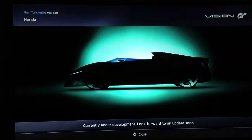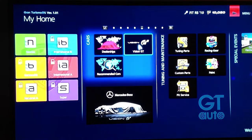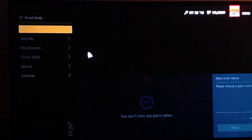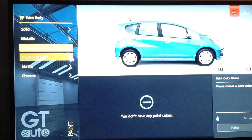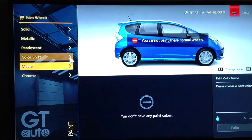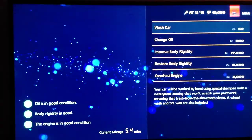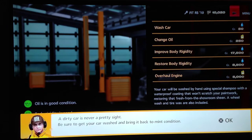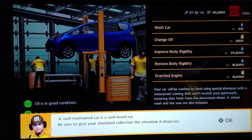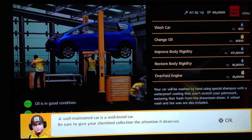I'm not sure if you could sell it, but I know it's worth a million dollars. They have a lot of other stuff — like a Jordan thing. I go to the paint section. I had no paint except one since I just started the game, but it's basically the same thing — metallic, iridescent color shift, chrome, solid. You could also paint the rims, same thing. You can also watch the car, change the oil, improve body rigidity, restore the body, and overhaul the engine — kind of the same thing, not much has changed.